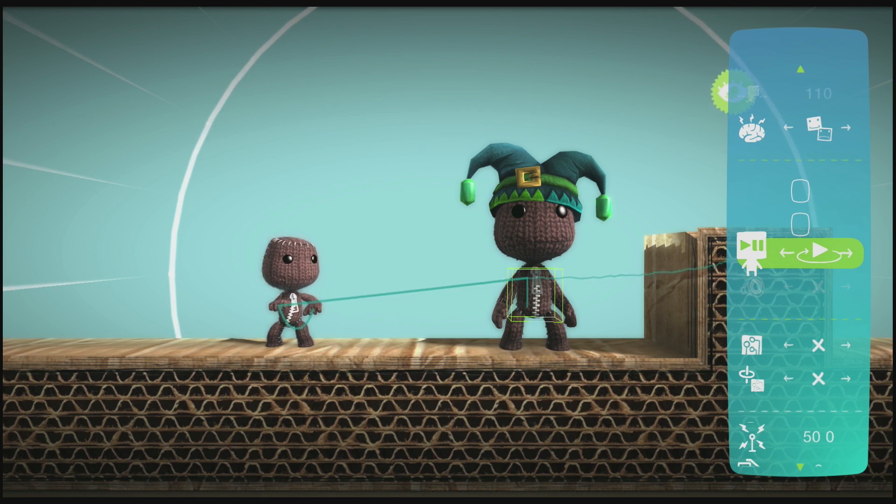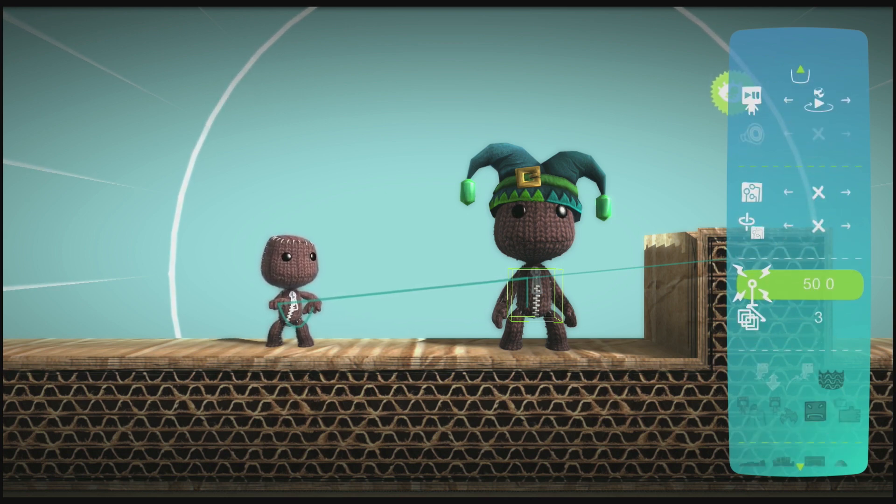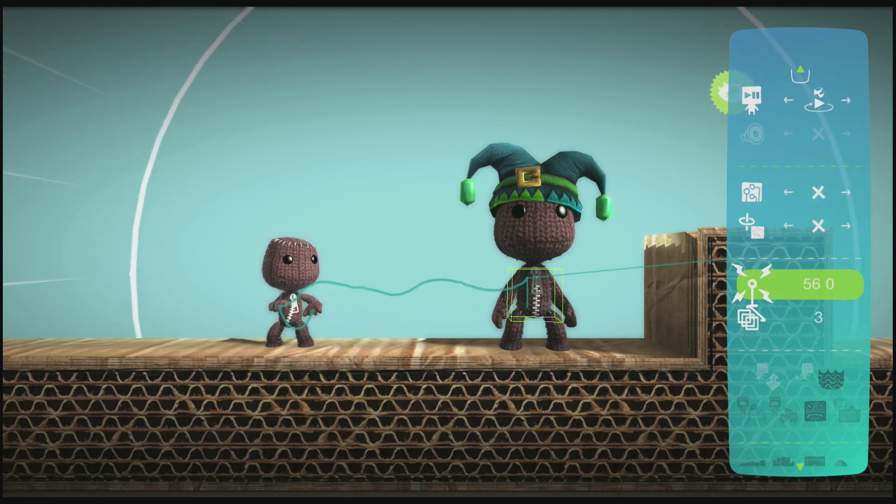The Loop Relative option will make it play back the actions no matter where it is. If you set it to Loop Absolute, it will try to get back to its original starting place first. If your SackBot is reacting to tags, you can customize its awareness radius to be as large or as small as you want.